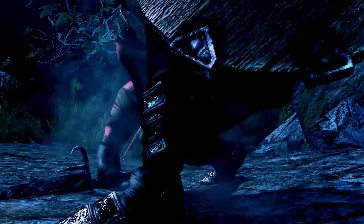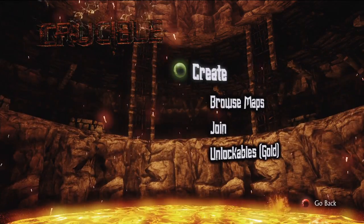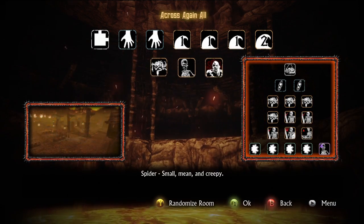So you've played a bit of Hunted the Demon's Forge, and now you're ready to spend all the gold you've collected. It's time to give Crucible a try. Crucible allows players to make their own dungeon crawl by linking arenas and customizing the enemies' and players' skills any way they want.